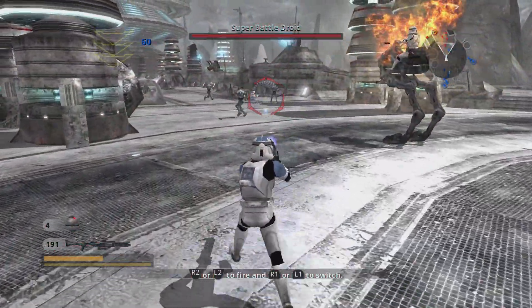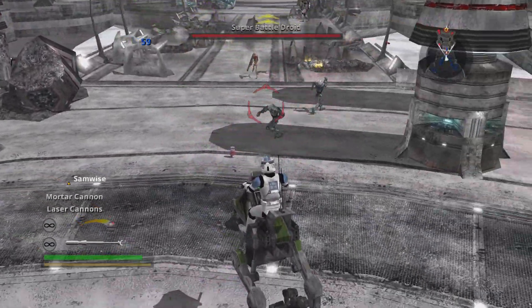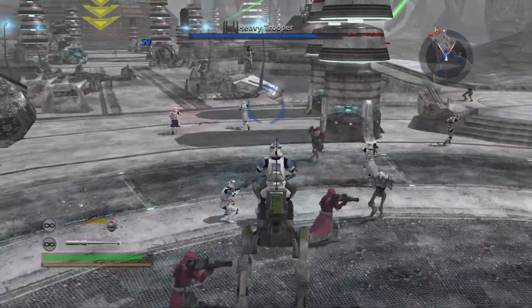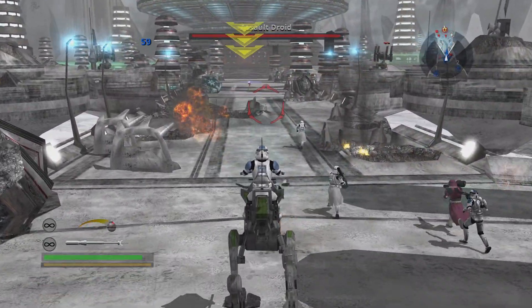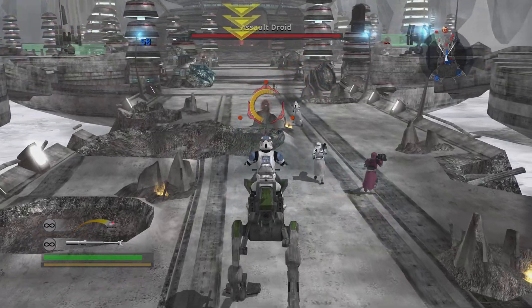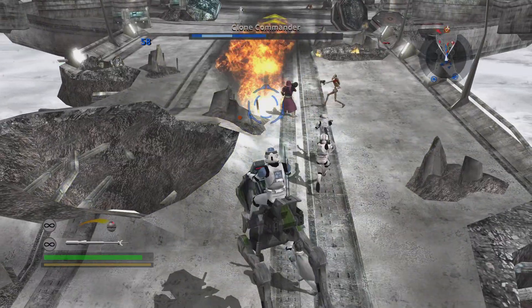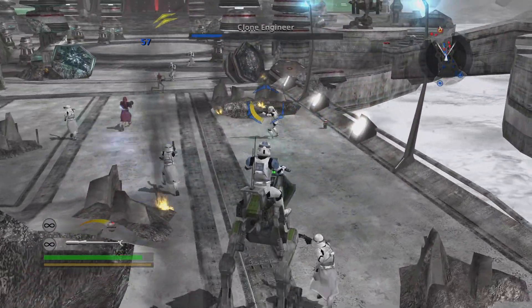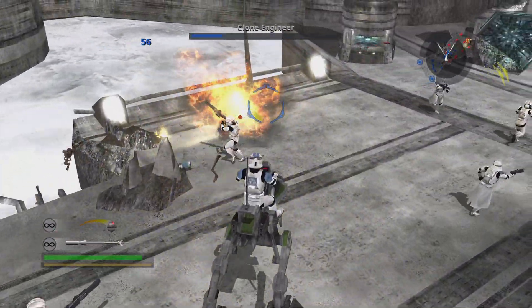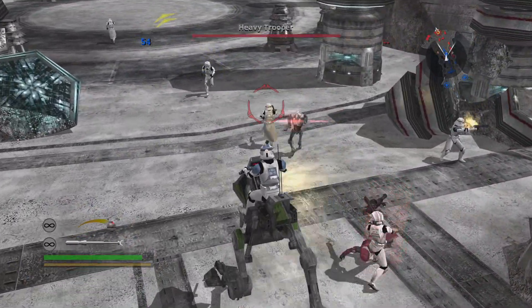Let's move on. The enemy's forward command post is on the other side of this bridge. We'll have to keep track before moving on.